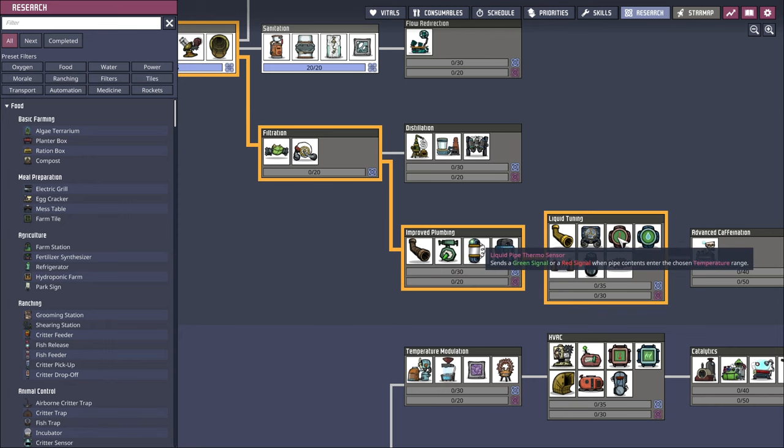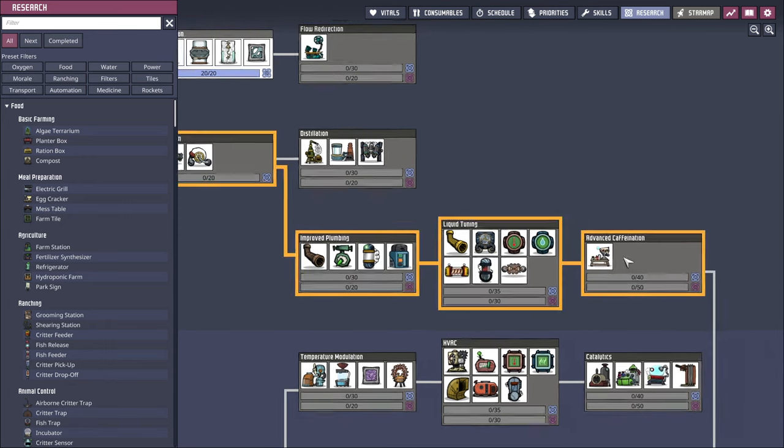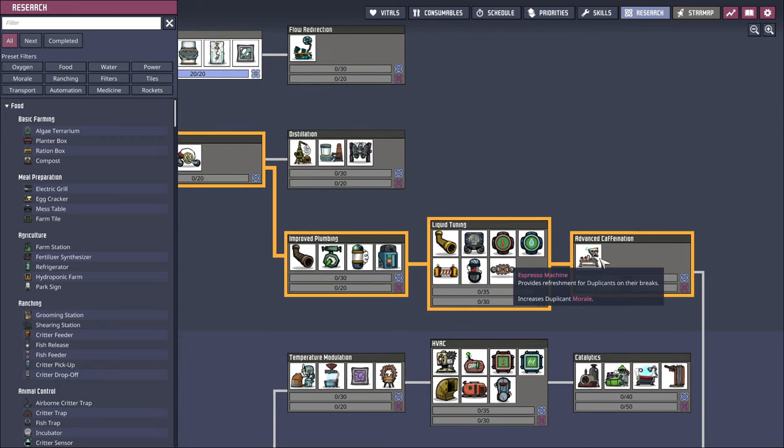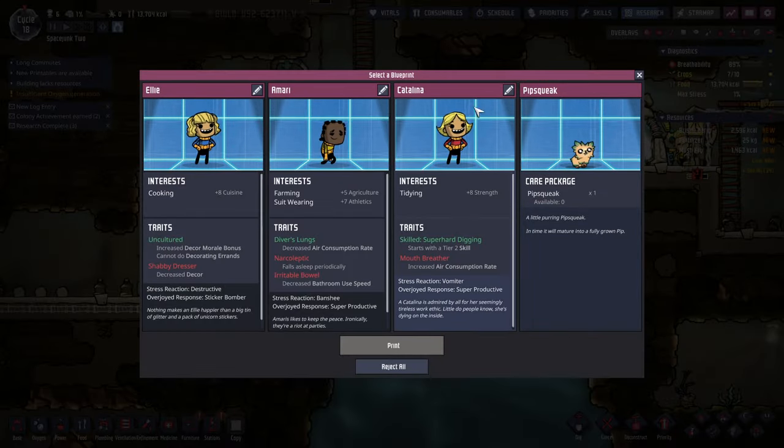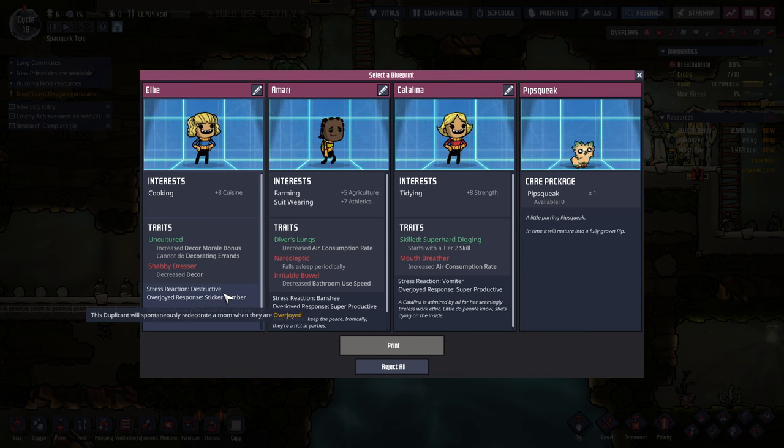What we need is a water refiner that can separate the water — there's got to be something like that. We need to produce clean water from polluted water using sand, but we don't have sand; I haven't found any sand. Temperature in pipes is going to be a thing — liquid pipe thermosensor. I don't want to deal with that. Espresso machine though — are you going to make me go through all that to get the espresso machine? Oh, we've got a new duplicant! Care package: pipsqueak — that might be a tameable husbandry animal.